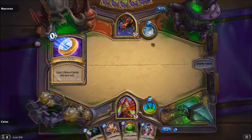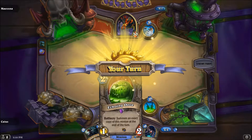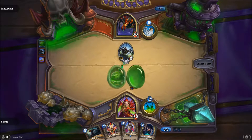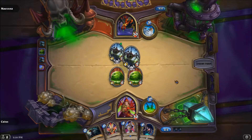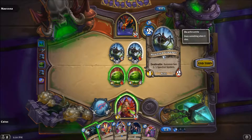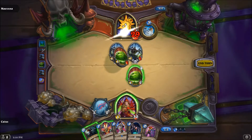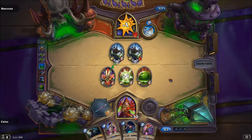Echoing Ooze is good because it gets me two creatures. What I want to do is play this — you can buff the crap out of this thing, and in the same turn get two things for a really low cost. It's not bad. I'm just going to go into the face. Just kind of heal that up a little bit because it could be useful.